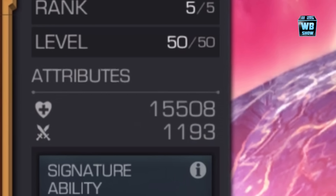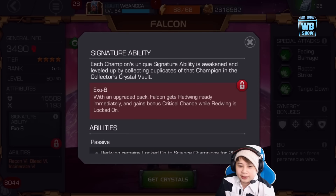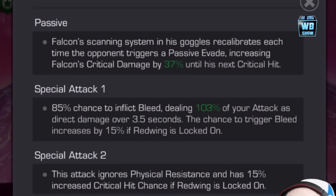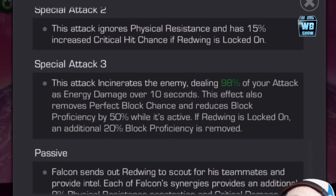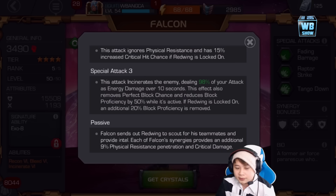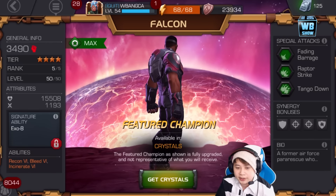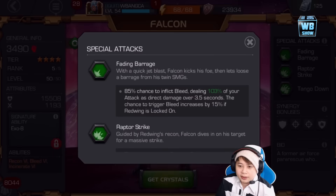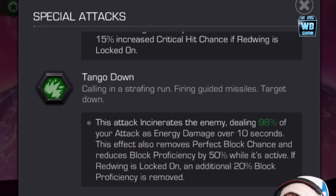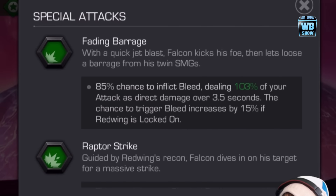15,508 health, of course 1,193 attack. X08 is his signature ability. Here is a little information about the abilities - passive, attacks, and stuff like that. If you want to slow down the video, you can always pause to check it out. Recon is his ability, as well as Bleed and Incinerate. Fading Barrage, Raptor Strike, and Tango Down are his special attacks.